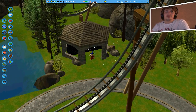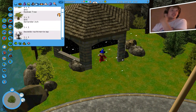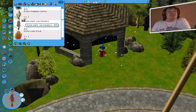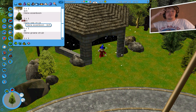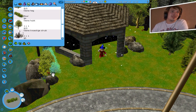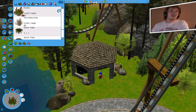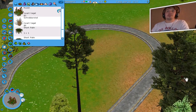Ik zou hier nog wat natuur willen bouwen — bloemetjes. Ik heb trouwens weer iets heel leuks ontdekt! Ik heb namelijk een nieuwe set gedownload. Vincent, jij hebt ons verteld dat je geen sets meer zou downloaden — maar toen kreeg ik een tip op het forum. Dames en heren, jullie kunnen meer Rollercoaster Tycoon 3 parken zien op mijn forum. We hebben nu al bijna — misschien intussen al meer dan 700 leden. Het is fantastisch, echt heel leuk en gezellig. Er zijn mensen die zo verschrikkelijk mooie parken bouwen, en mensen die gewoon beginnen en hun best doen — en dat vind ik echt helemaal toppy.